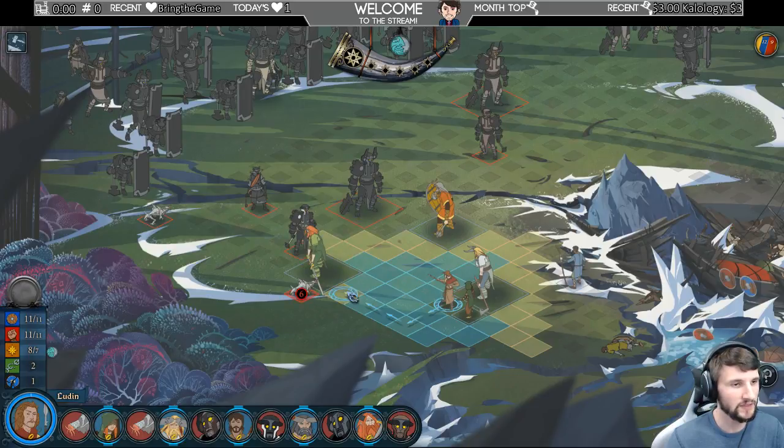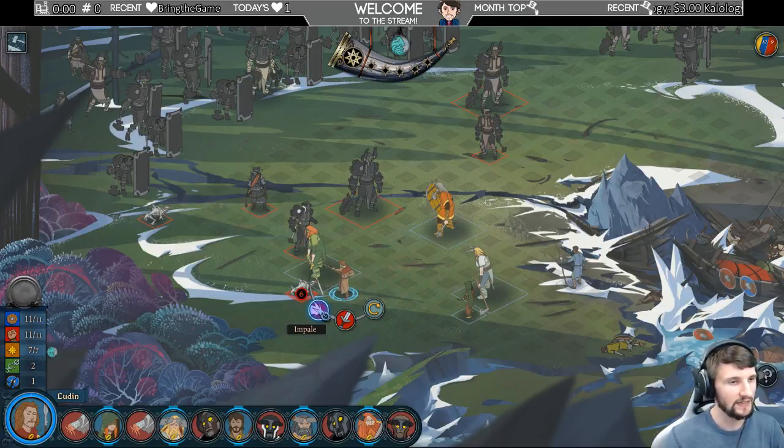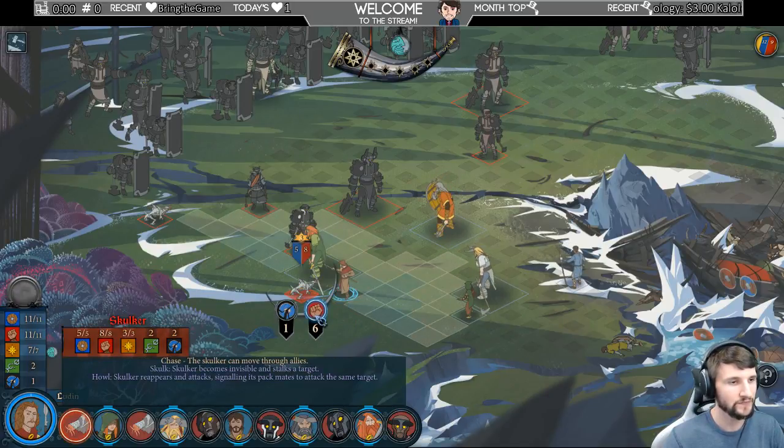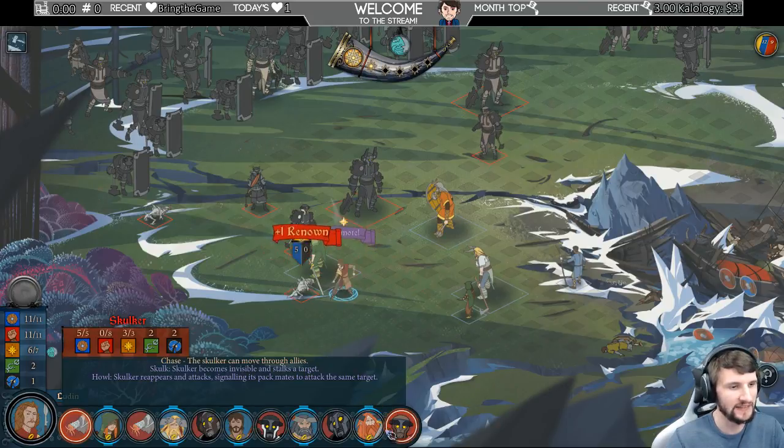He's gonna be moving — what are these things? Let's make them weak. So we're gonna exert ourselves — watch, that's gonna go down to seven. Then we could impale it... no, we can attack it, and exerting one goes up to seven, exert two goes up to eight to kill it. But I don't want to kill it — I just want to get it super weak. Chase the skulker can move through allies. Skulk: the skulker becomes visible and stalks a target. Howl: skulker reappears and attacks, signaling its pack mates to attack the same target. Let's just kill it — let's get rid of it, and then that's gonna change the order.